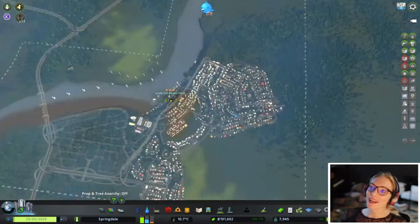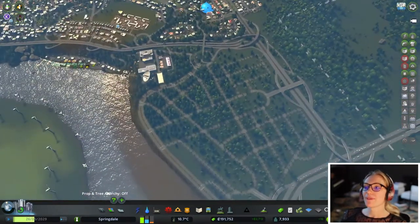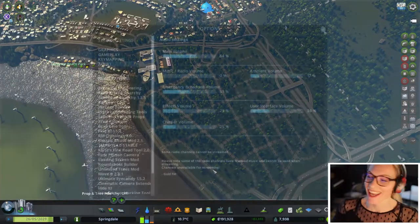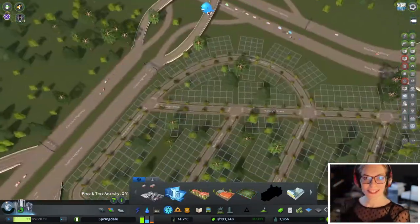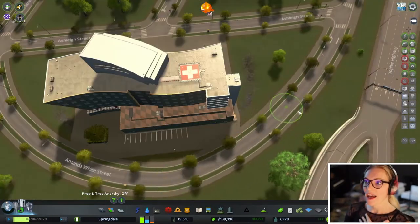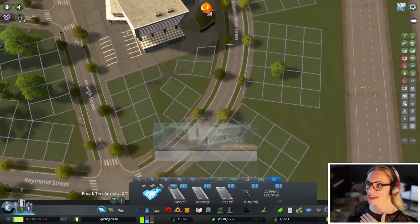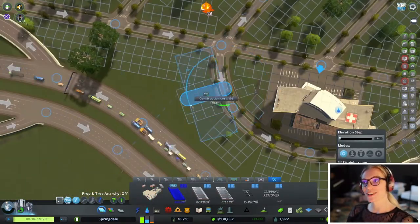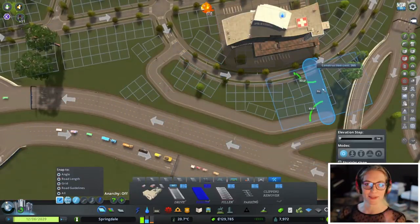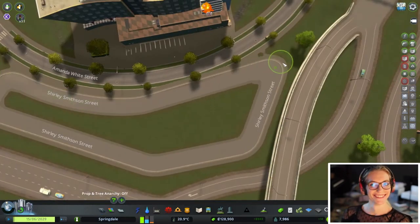Okay so we're going to now go over here to this downtown section. This is big. I'm going to leave you for a few minutes — don't worry I'll be back. I'm going to place some services down here, start building some of this park area as well, and make sure this area is ready to go. I don't want people moving in and then have a massive death wave because I forgot to put a hospital down — which is probably going to happen.